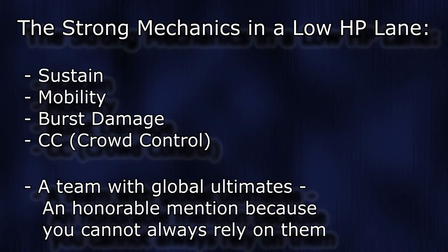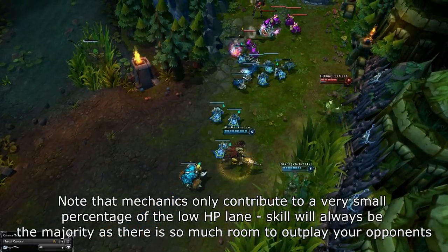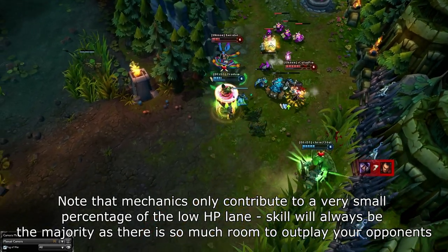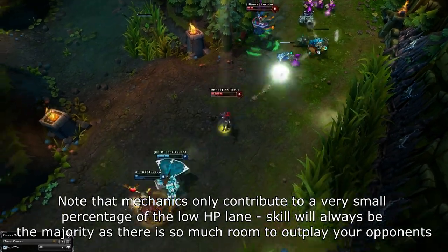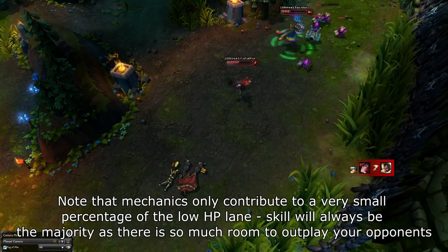For matchups in a low HP lane, I can't talk about every single matchup in the game, but I can give the mechanics that have an advantage in this type of situation. Starting with the ones that are strong: the first is any type of sustain, especially shields, as they are solid for baiting, and if you are against a no-sustain lane, you can even just heal yourself up while your opponents stay at low HP. Next is mobility, which will allow you to dodge skills and capitalize on a situation by jumping in if necessary. High burst is also amazing in this style of lane, as it makes it easy to flash in and instantly burst an opponent that gets out of position for just a millisecond. Lastly, hard CC performs very well, as since it is all about capitalizing on an opponent's mistake, if you can hit your CC it can lead to an easy kill.